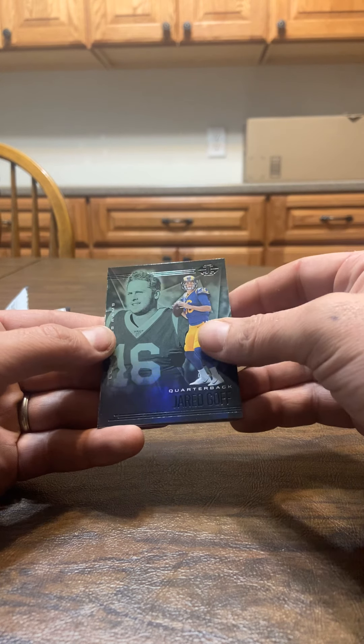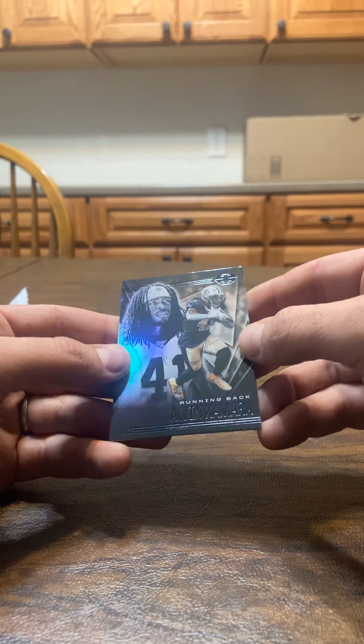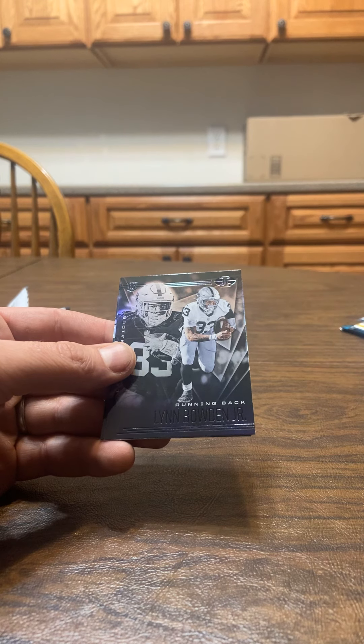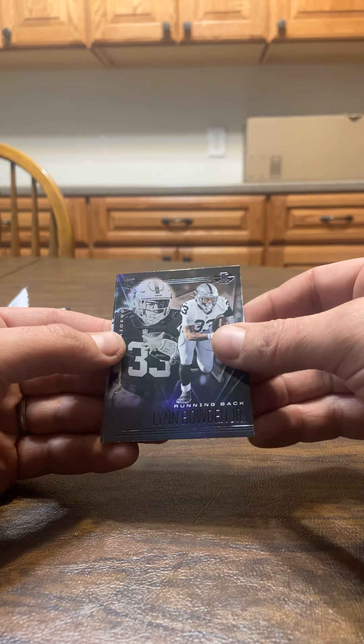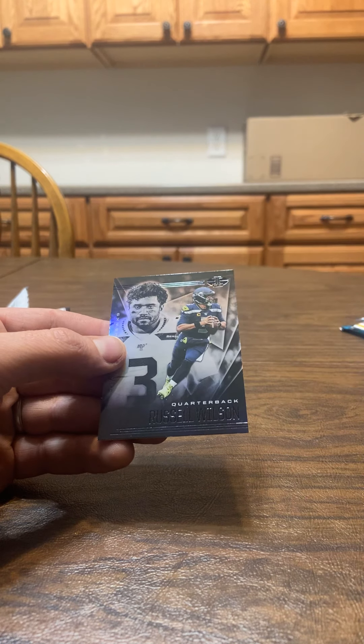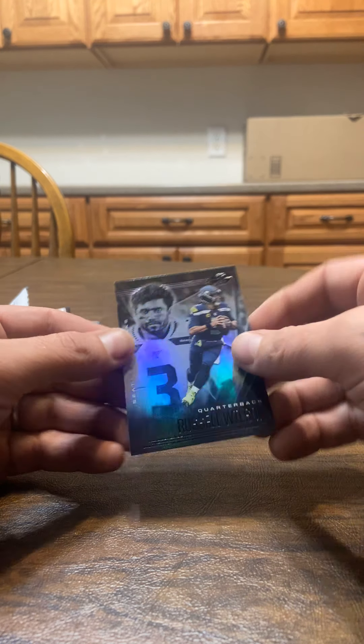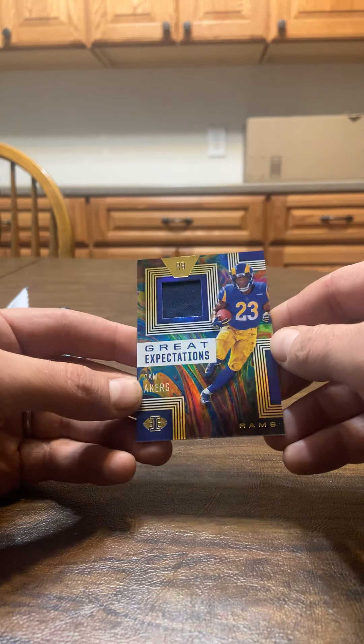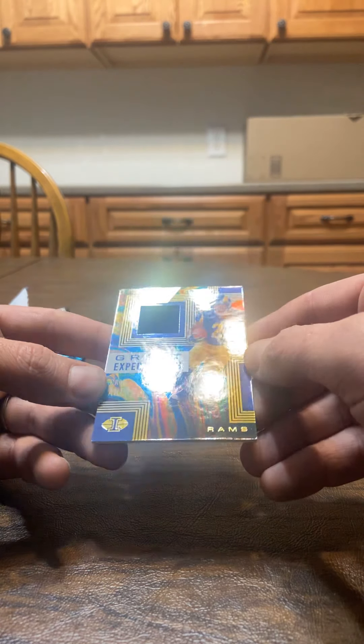Jared Goff. Got Alvin Kamara. And a rookie card of Lynn Bowden Jr. And Russell Wilson. So we got a Tua, we got a memorabilia card, and we got that numbered card. Those are cool though — I like that.